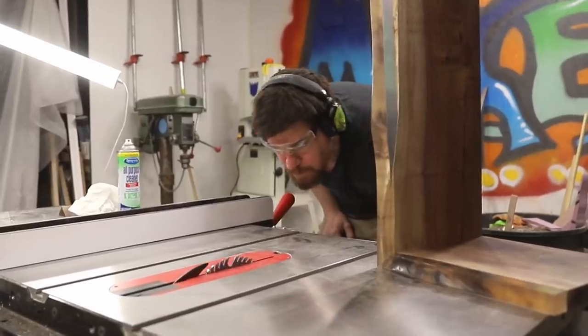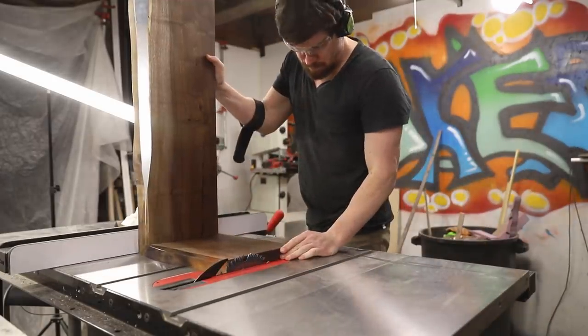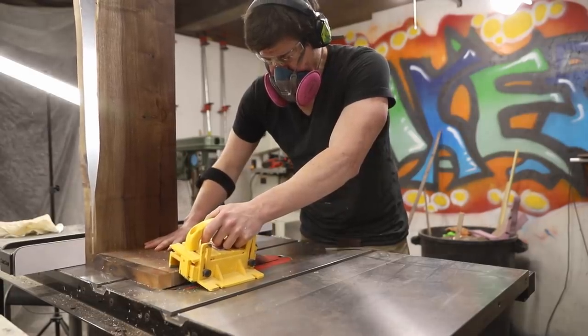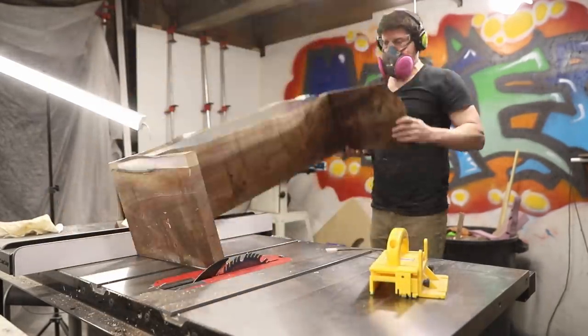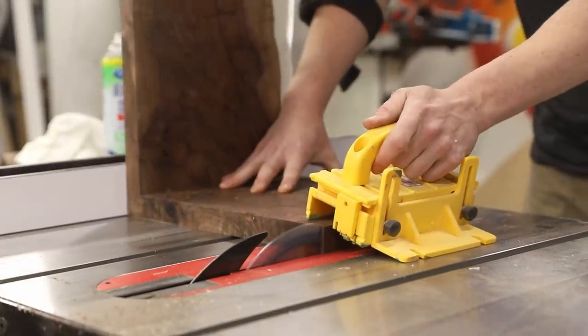I initially cut the legs a bit long, which allowed me to come back after the table was assembled and cut the legs to their final height at the table saw. This approach ensures that the bottoms of the legs are perfectly parallel to the tabletop and that both legs are exactly the same length.